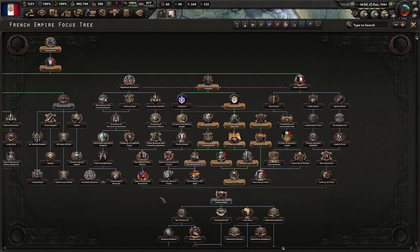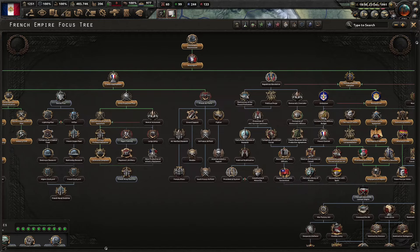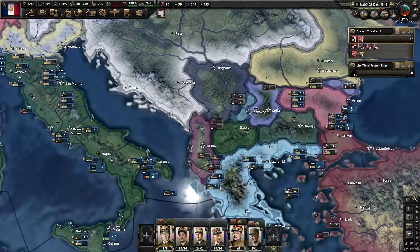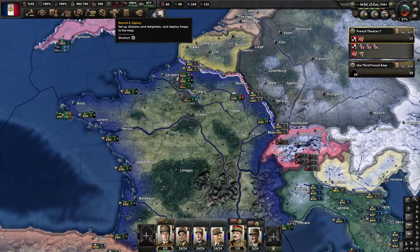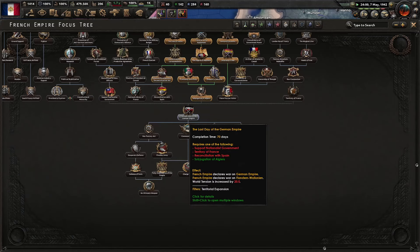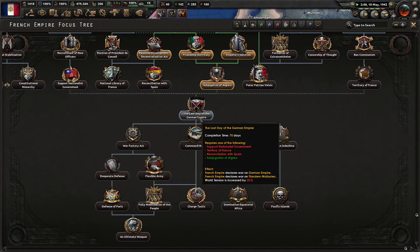We've gotten down to the war goal here. I'm not gonna do it yet — we are in 1942 but I don't have an air force ready. I kind of forgot about that, so I'm trying to get maybe at least a thousand fighters before I go in. I've got some planes out now — it is time.